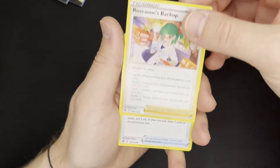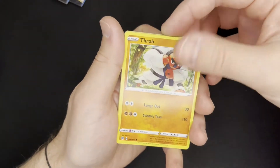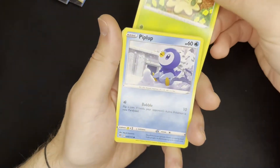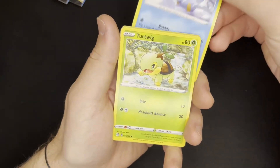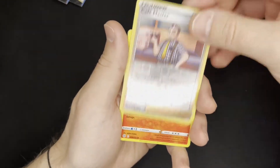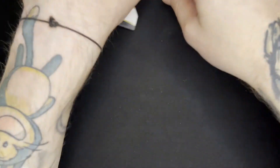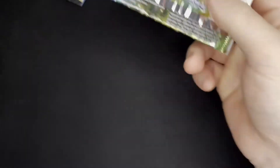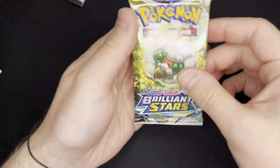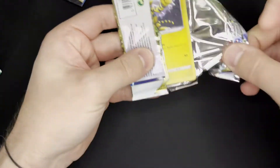We have Tropius, Roseanne's Backup, Blunder Policy, Castform, Throw, Shroomish, Piplup, and a Turtwig — another good starter — a Cafe Master Reverse Holo, and a Magmortar Non-Holo. I know Brilliant Stars is one of the sets I'd like to fully collect because it has some really good Secret Rares, Trainer Gallery, and Full Art cards. Hopefully we get lucky with some of those.